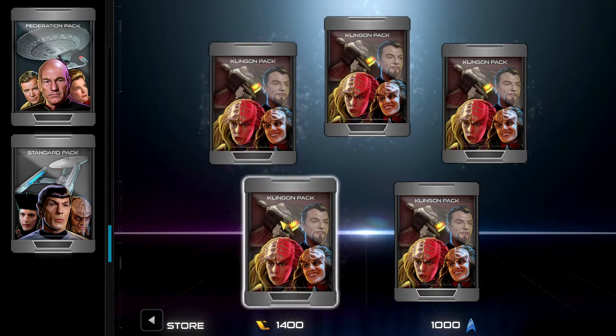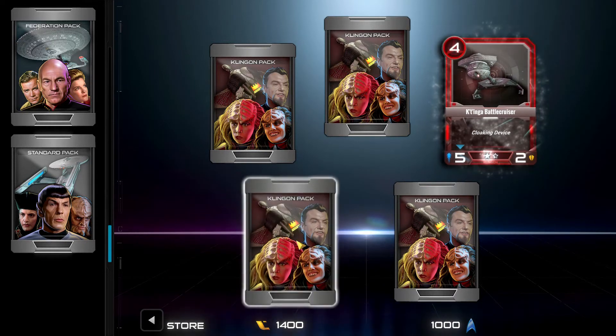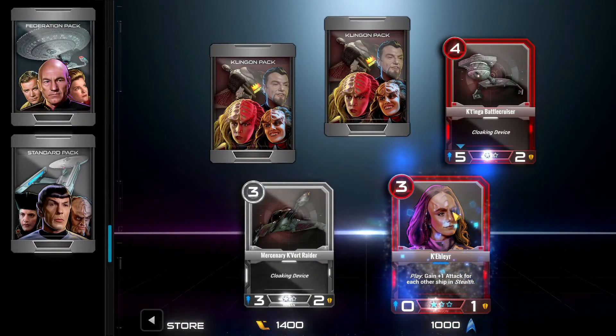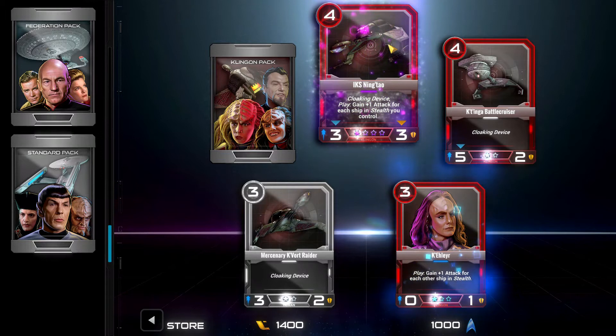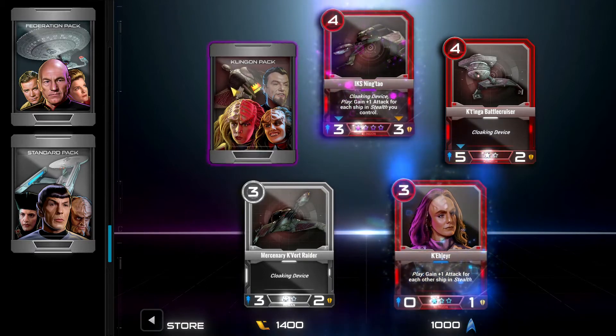Double legendaries, or going by Hearthstone colors. Here's a battlecruiser with cloaking device - a 5-2 with stealth. A 3-2 with stealth. We have Keller - play, gain plus one attack for each other ship with stealth. The IKS Ningta also has cloaking device - gain plus one attack for each ship in stealth you control. So these two would work really well together.